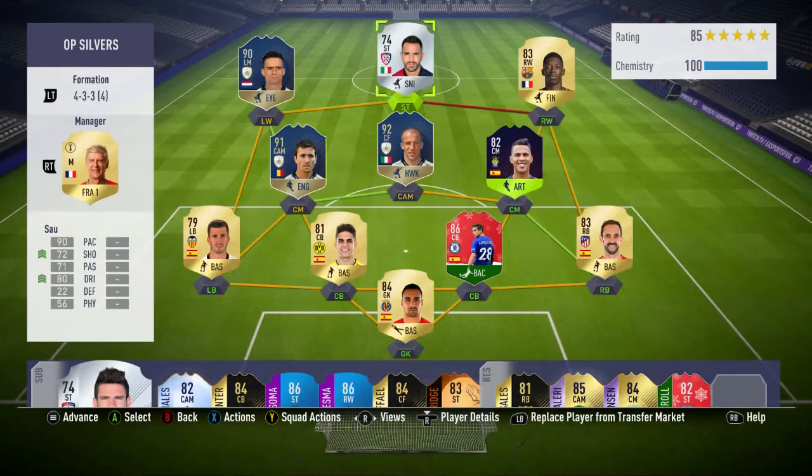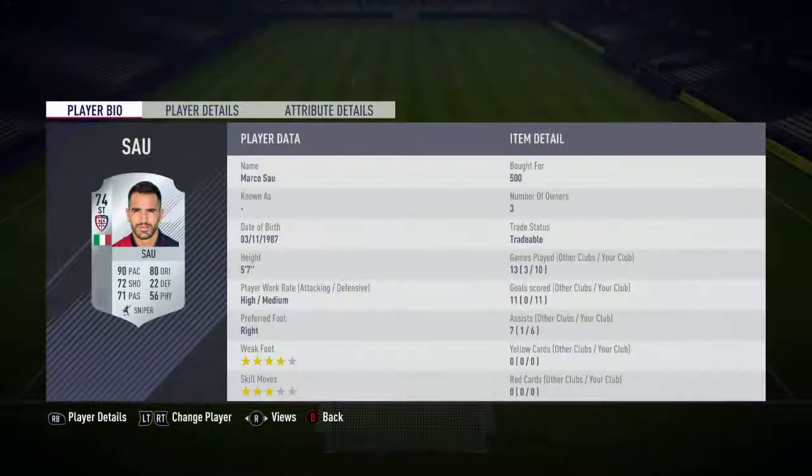Hi guys, Zogfuck here and welcome back to another FIFA 18 player review. Today I'm going to be reviewing the 74-rated silver Italian striker Marco Sal. He cost me 500 coins to pick up his card, and in the 11 games that I played him, he scored me 13 goals and got me 7 assists.